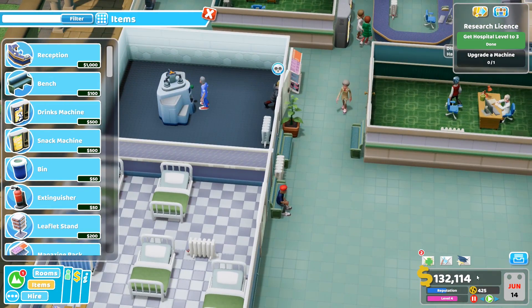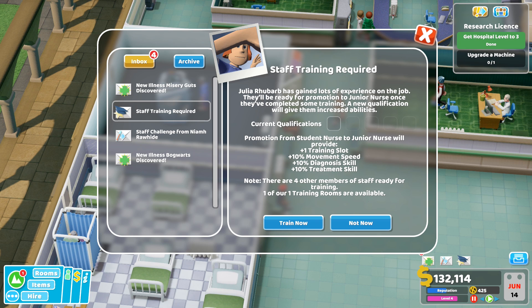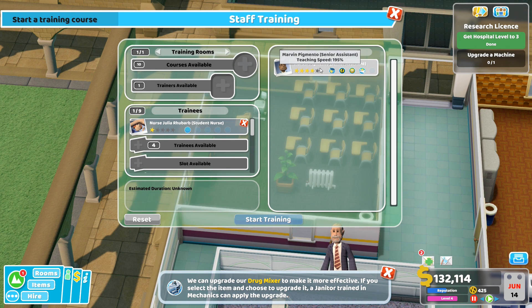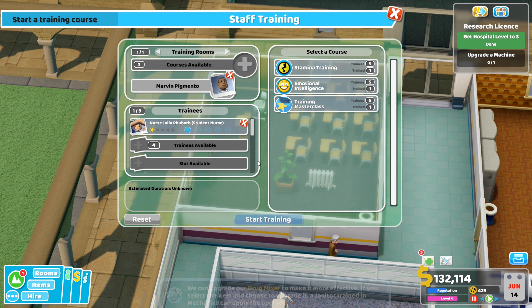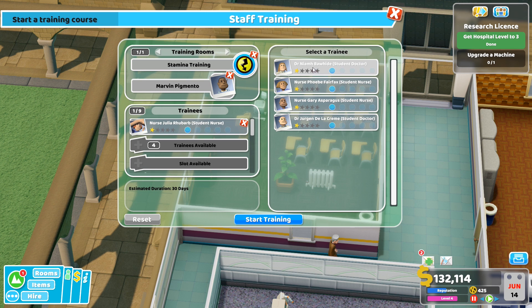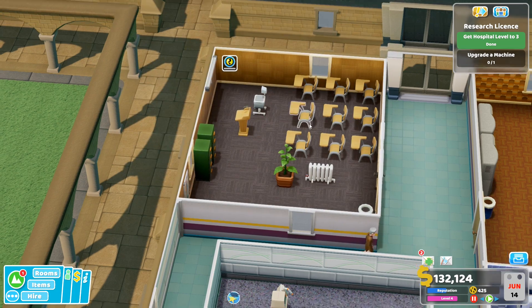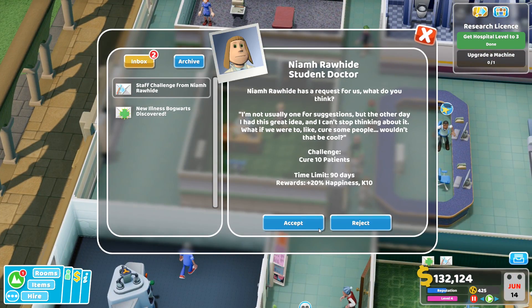Oh, someone died unfortunately — oh well, it happens. Staff training required. We only have one trainer available so let's do stamina training and send some more people — one doctor and another nurse. That might be a little bit excessive though; I don't want them to be unavailable. New illness discovered. A suggestion came in: what if we were to cure some people? Challenge: cure 10 patients — we can do that.